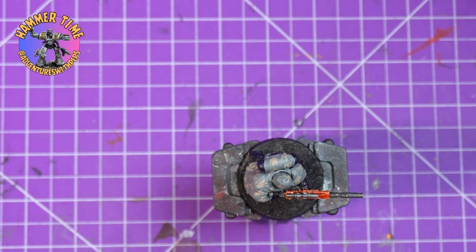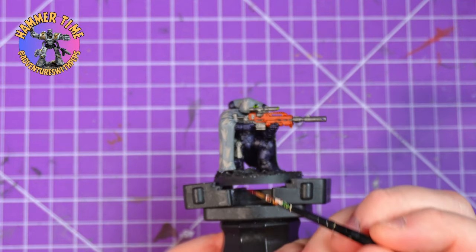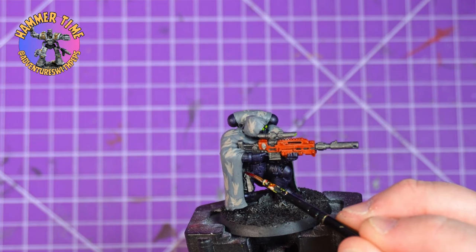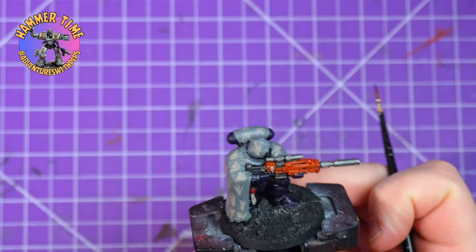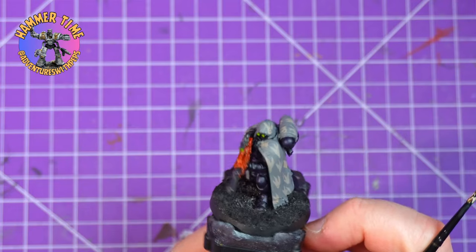We're pretty much getting through this now — there's only a couple of steps left. This was a joy to paint; I really enjoyed painting this model. If you've got any of these sitting around unpainted, give it a go — they're so fun. As you can see, I then grabbed the Fleshterrer Red. There's only one section for this and that is the purity seal on his leg here. Trying to get the camera to focus — it's really fighting me today. That is it for the Fleshterrer Red.